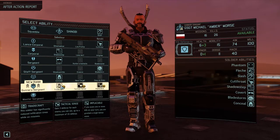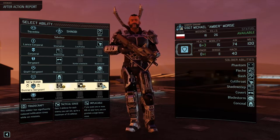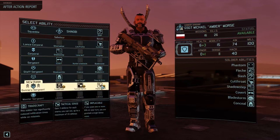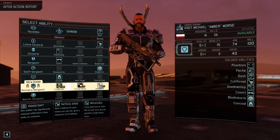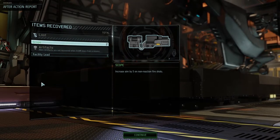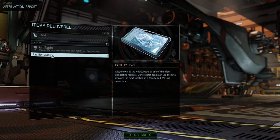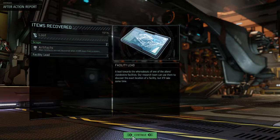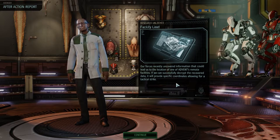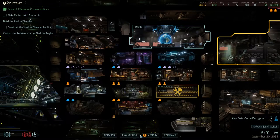Tactical sense is really helpful. Implacable — if you score one or more kills on your turn you are granted a single bonus move. I like this. Kenshi — facility lead, nice. Research sheep can use them to discover the exact location of a facility, but it'll take some time. I think we do that. Forces recently uncovered information that could lead us to the location of one of advent's remote facilities. If we successfully decrypt the recovered data, it will provide specific coordinates allowing for a tactical strike. Yes please — we have one day until the data cache is done, so I think we wait one day.